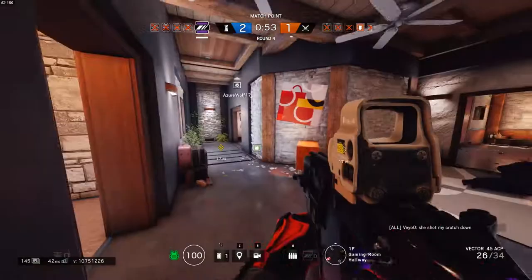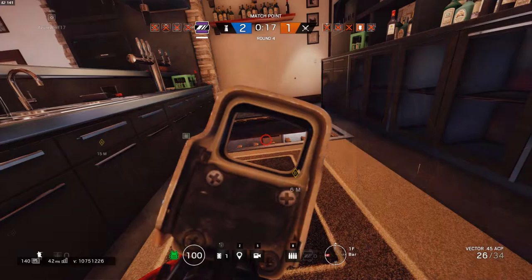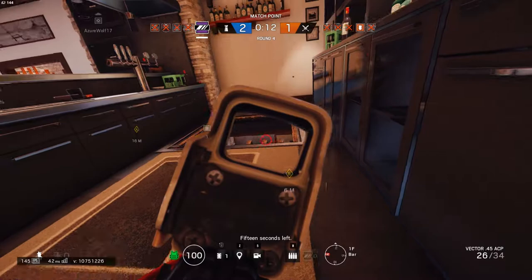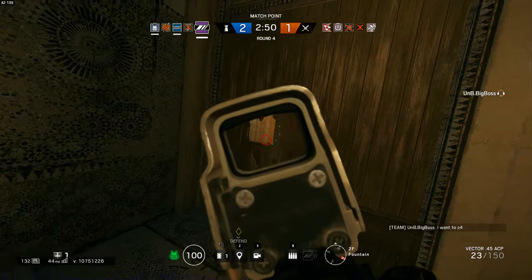Mira has access to the C4 or the deployable shield gadgets, and I think both gadgets have their uses. The C4 is a very versatile and powerful gadget — it can be used to blow up holes to make pathways between bomb sights, set traps, take out unsuspecting enemies, and even deter enemies from entering through a certain doorway by placing it just above the door. That beeping noise is enough to make enemies hesitate. It is because of this versatility that C4 is usually my preferred gadget. If you're not the type who likes C4, the deployable shield is still a great choice since it allows you to bunker up in a room even more.